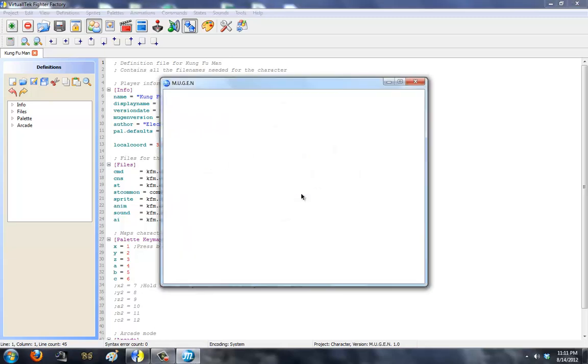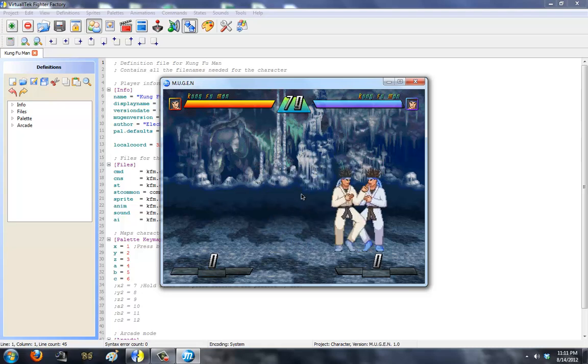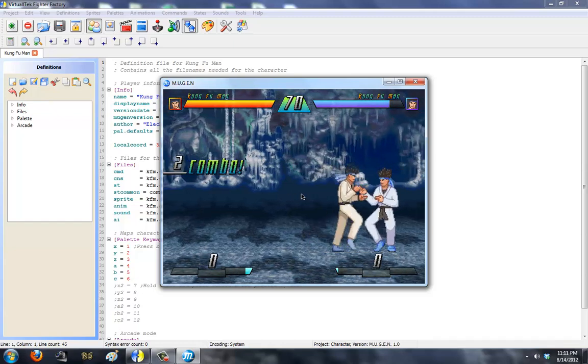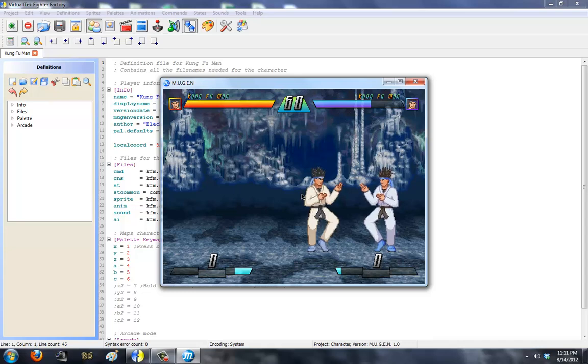Hey everybody, Ryan here. I'm doing a tutorial by request from someone asking how to find an auto-combo system. The auto-combo system can be seen in real games such as Persona 4 Arena, which was recently released for PlayStation and Xbox. The way the auto-combo system works is you push one button and you keep pushing it and you do other moves. The problem is that he pushes one button and the same move plays over and over, and there's no real combo to it. Kung Fu Man is just light punching — if he hits twice he moves away and the combo doesn't count, because it's literally just a single punch over and over, not an actual combo.